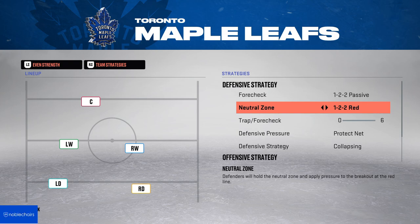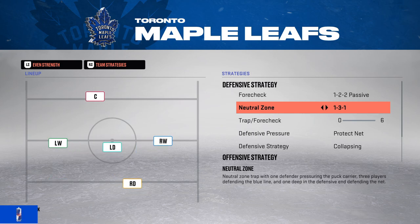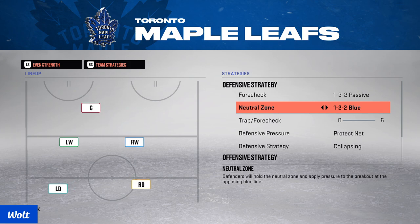Neutral zone: I feel like this game favors passive defense. I like to play with 122 red — have four guys back, one a bit more up — and I'm just trying to take away all the passing lanes. If you like to forecheck, 122 blue is the same thing but your players are a bit higher up.